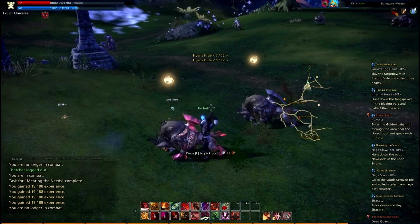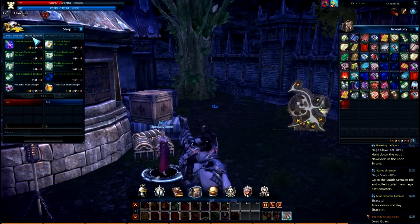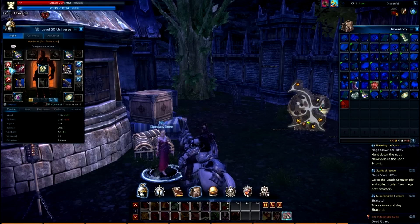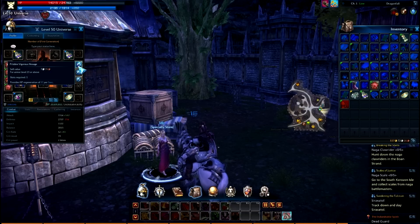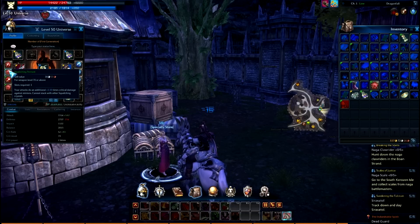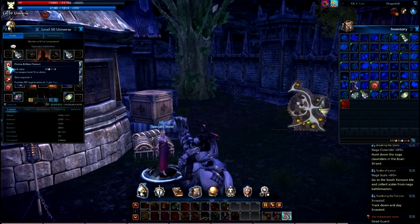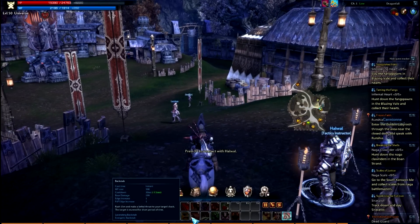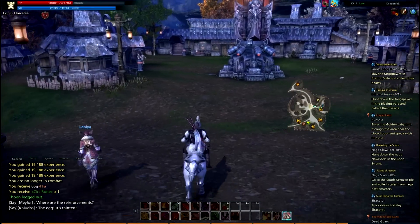Another thing I recommend is going to the specialty store in every major town where you can buy weapon and armor crystals — I feel like they help a lot. I have armor crystals that provide HP regeneration every five seconds and I have three of those. I also have weapon crystals that increase crit damage when the opponent's back is facing you, so this is helpful when you stun them with backstab — you can just do damage, hit high crits, and it's really helpful.